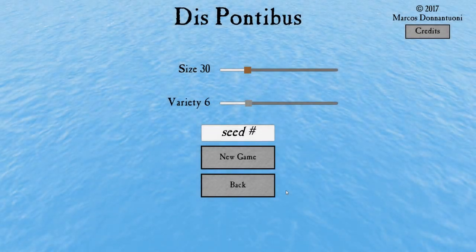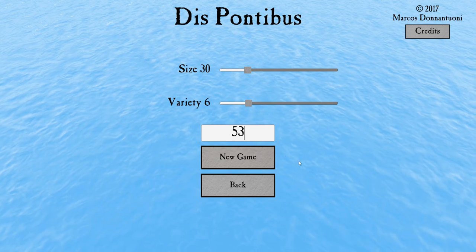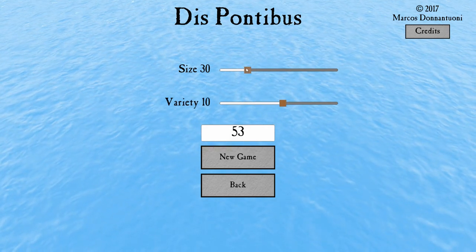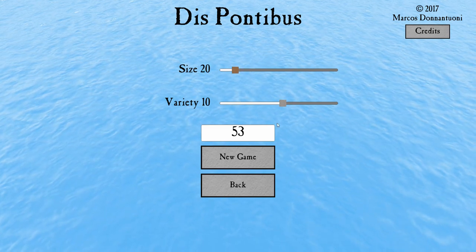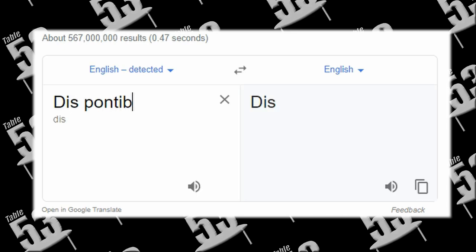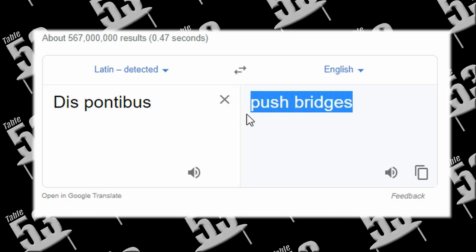Dis Pontibus is a Sokoban-style block pushing puzzle game. I took a few Latin lessons in high school so I can tell you that Dis Pontibus means something to do with bridges. I don't remember much from those lessons. Dis Pontibus — push bridges. That makes sense.